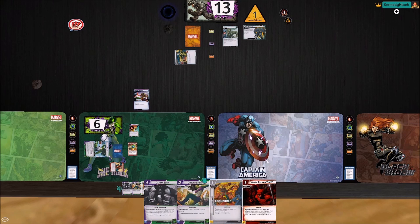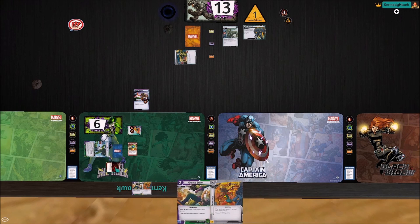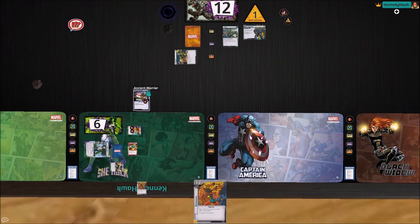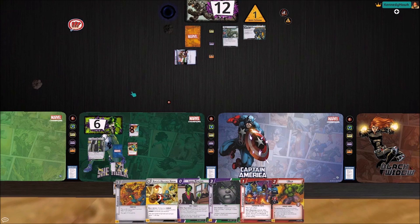We want that Hall of Heroes counter bad. We're going to have Hellcat attack it for one. Then we'll pay one, two for a Ground Stomp — that'll hit the villain for one and kill this Quickstrike minion. More importantly, it'll give us a Hall of Heroes counter. We're going to flip down to Jennifer Walters and ready everything up. I'm going to keep this Endurance because I need to get that on the board.